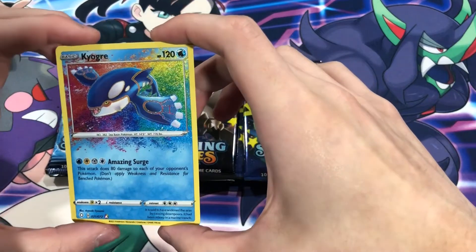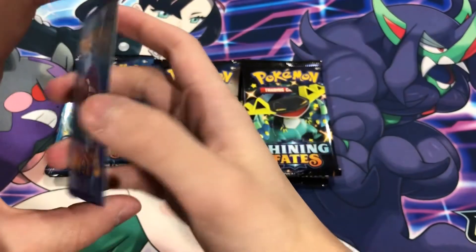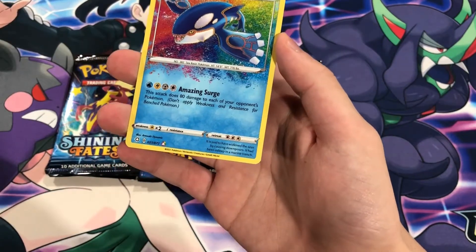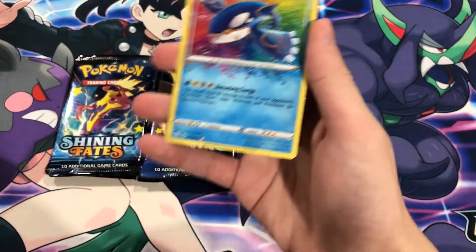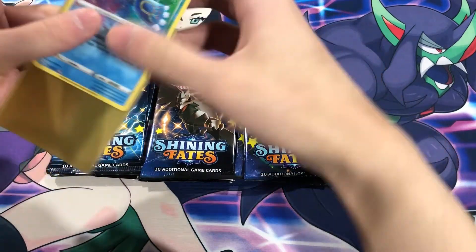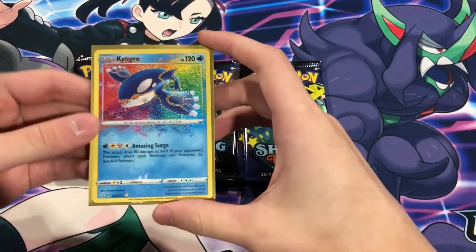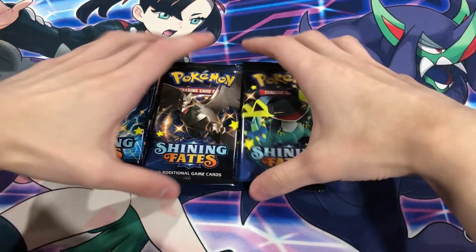That is amazing. The quality — I do believe it improved for the packs in these collections. The first packs we opened from the tins, they're slowly improving. The edges are nicer. Very nice card — Kyogre. I actually like Kyogre more than the Raichu VMAX, even though Raichu VMAX is worth more. Kyogre is a sick Pokémon. Starting off strong.